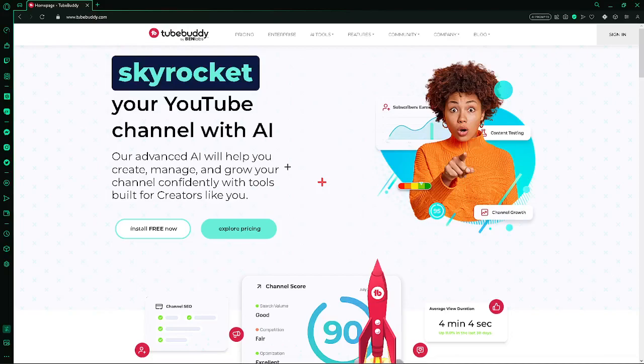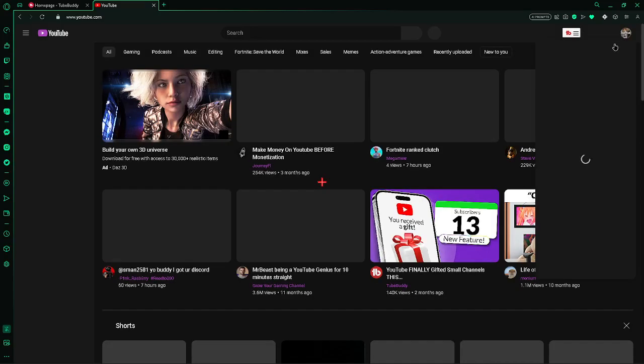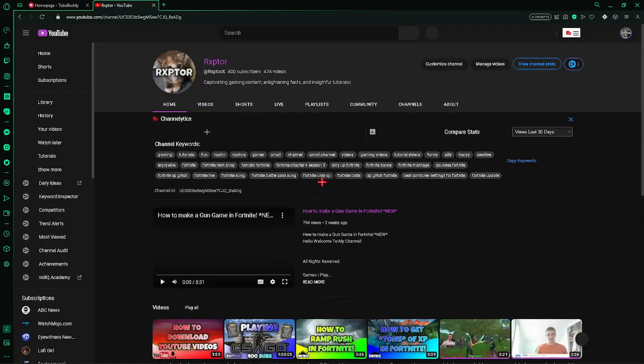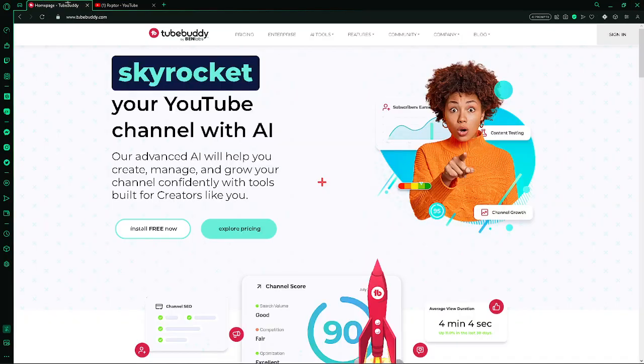Hey guys, in today's video I'm going to be showing you how to use TubeBuddy to show more statistics and lots more stuff on your channel. If I go to my channel, you can see right here at the top, TubeBuddy shows you your channellytics, your views, your videos, and there's lots more in YouTube Studio. I'm just going to be showing you how to get this.